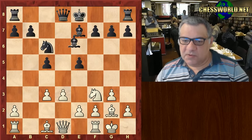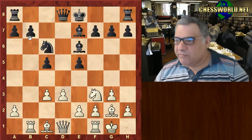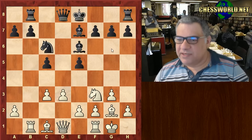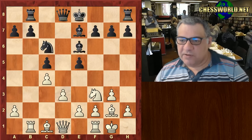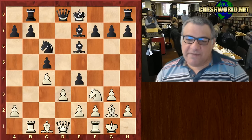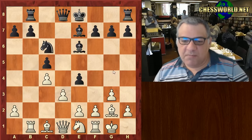Rook b1, enjoying that b-file for a moment - the b7 pawn is protected. C4, protecting the a2 pawn and blunting the bishop, but it does allow e4. Seemingly disruptive, but just Knight e1 maintains the pawn chain.